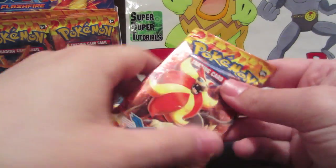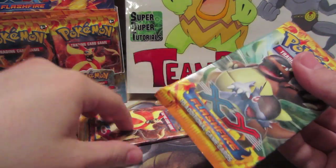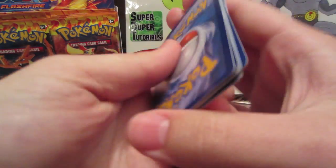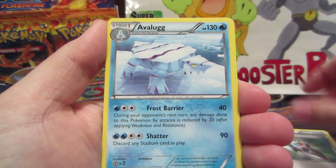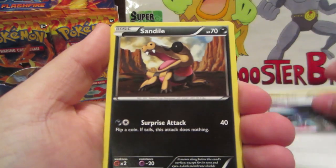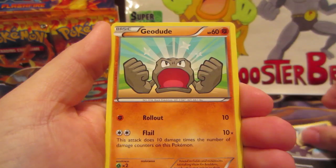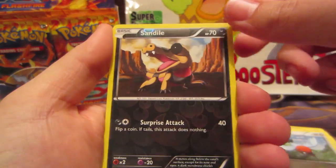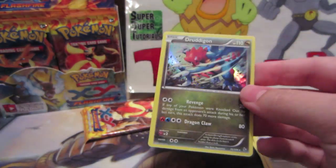All right, two packs left — we'll go with Tangus Con first. We got Trick Shovel, Avalugg, Magnetic Storm, Sandile, Bergmite, Stunky, Geodude, Fletchling, Sandile reverse, and a Dragalge hollow. Cool, very cool.